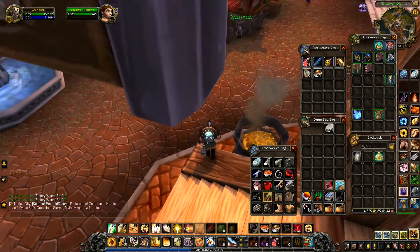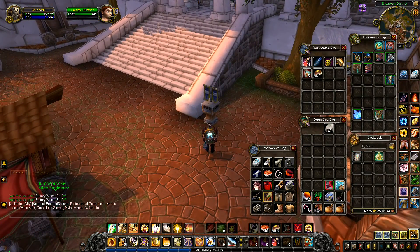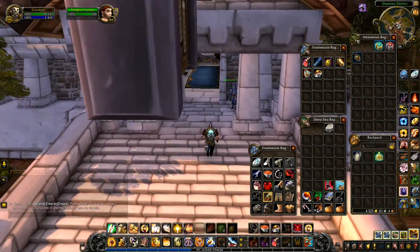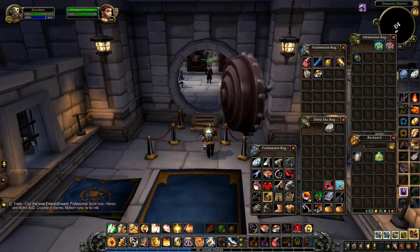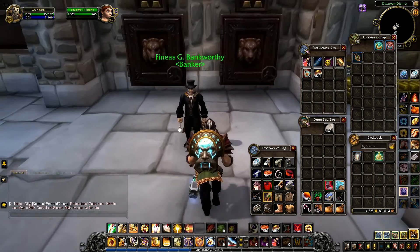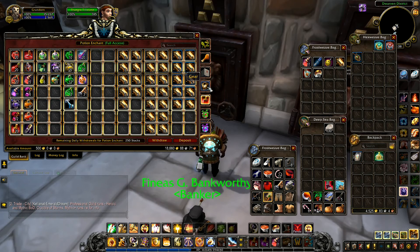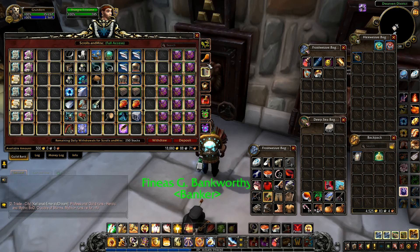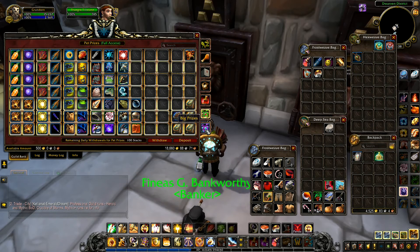I'm just going to send all of these green items off. I know what I forgot to do - I forgot to put that green lock box into the guild bank. Go and do that. I also forgot to sell all that other junk from our own bank, and I forgot to pick up some stuff from in here. Where do we put the lock boxes? Where do people deal with lock boxes in here?